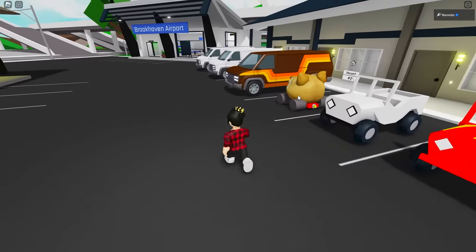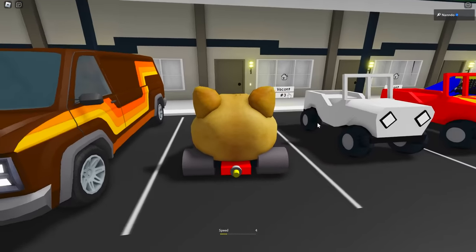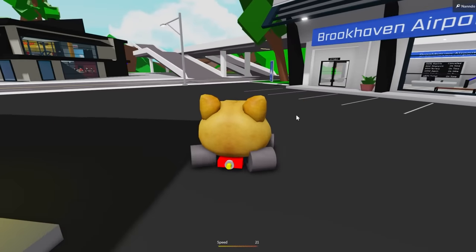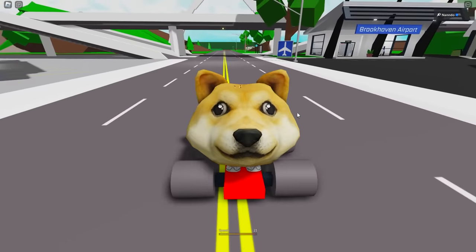In front of the motel, there's a bunch of vehicles for us to use. We even have this little doge car in here. Can we actually drive around with it? It does! I can't believe it. This car is such a random addition, but I wouldn't bat an eye if it was in the original game.